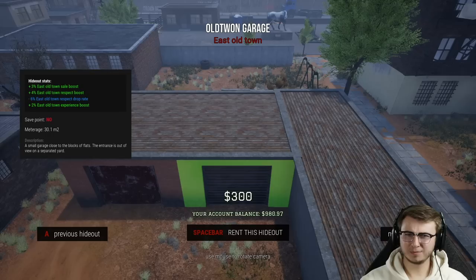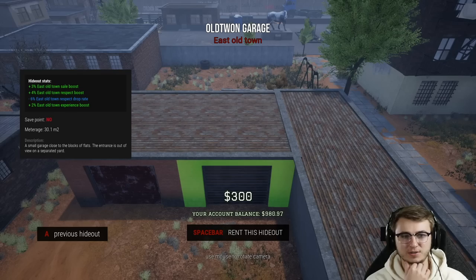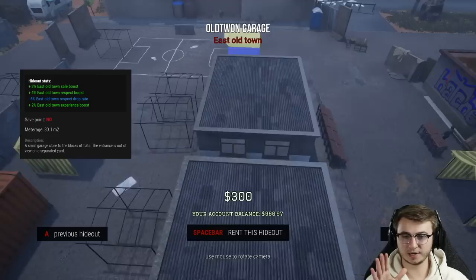We've got some police officers nearby, but let's see the next hideout option. Old Town Garage — some letters are mixed up — but it's $300 with a plus 3% East Old Town sale boost and plus 4% East Old Town respect boost. There's quite a bit to this. We can rent that for three hundred dollars, and it is a rental — we're not buying it.